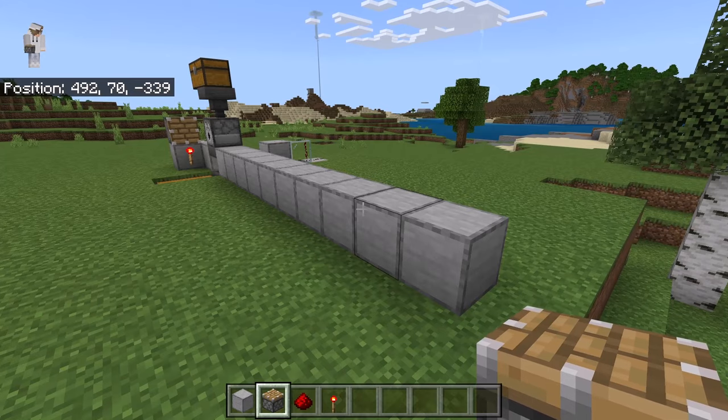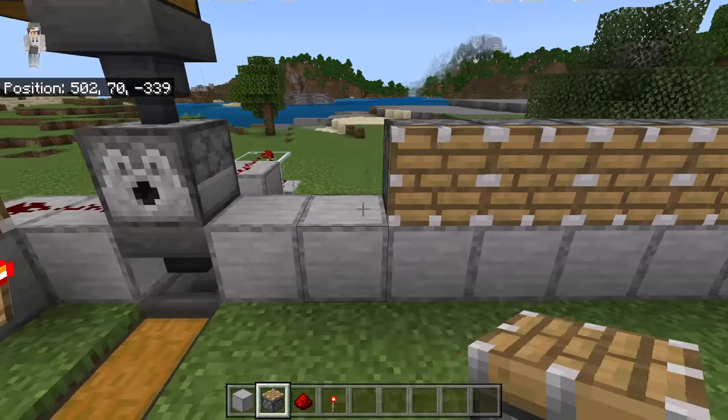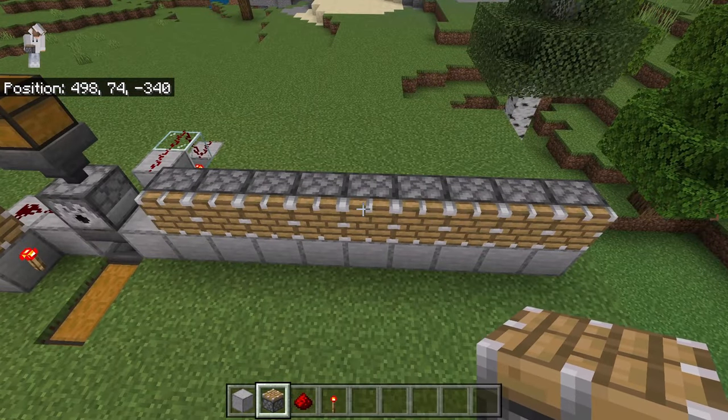Once you have placed those 10 blocks, place 9 pistons over here. Make sure those pistons are facing this way.